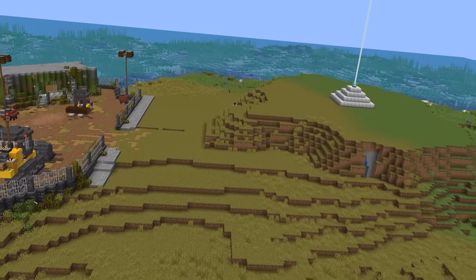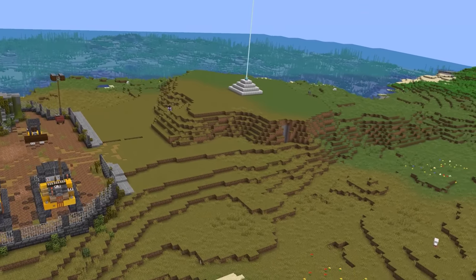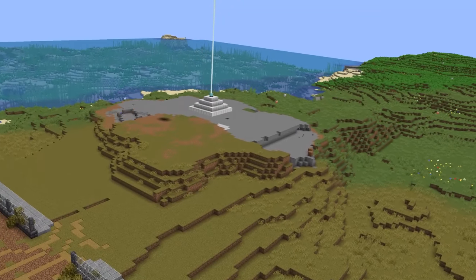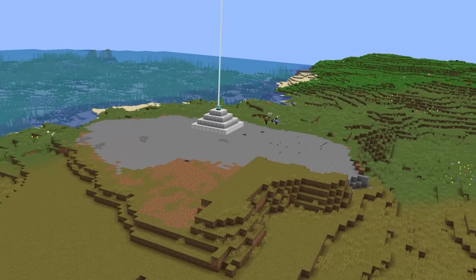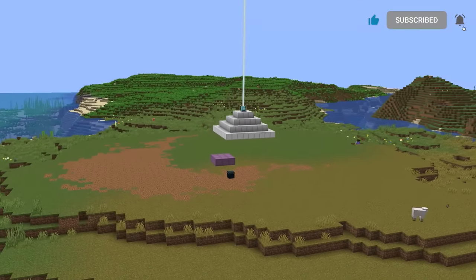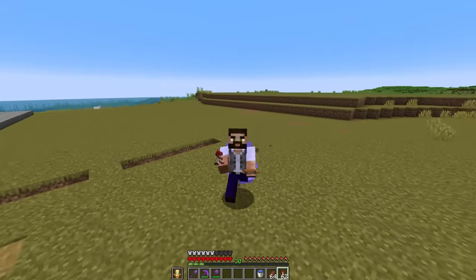This episode we're going to be mapping out some roads and building some farms, but first I need to get rid of this hill or at least flatten it a little bit more. There we go, that's better — we've flattened the top of that off. Absolutely wonderful.